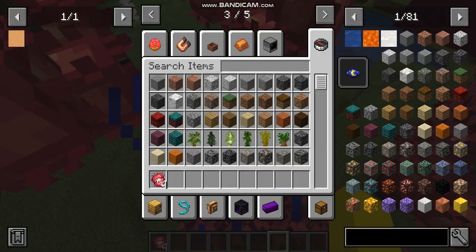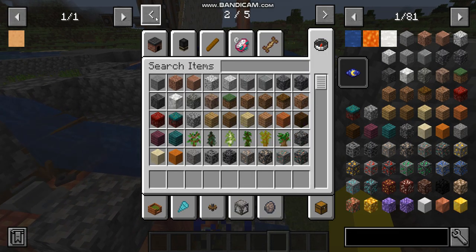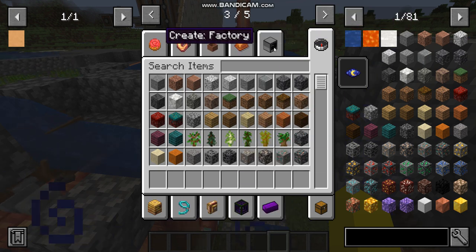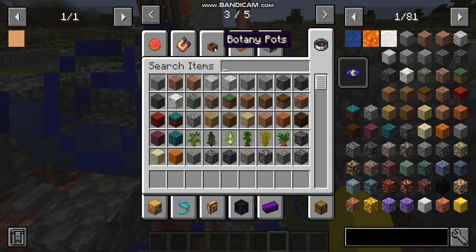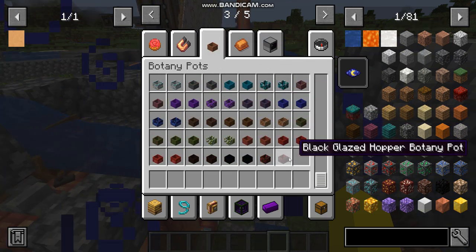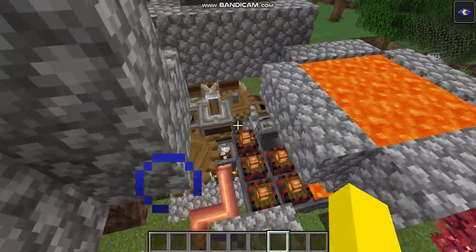The mods you're gonna need are the Create mod, the Create Factory mod, the Create Confectionery mod, and Botany Pots. These are very useful and I'm going to be using them quite a bit.